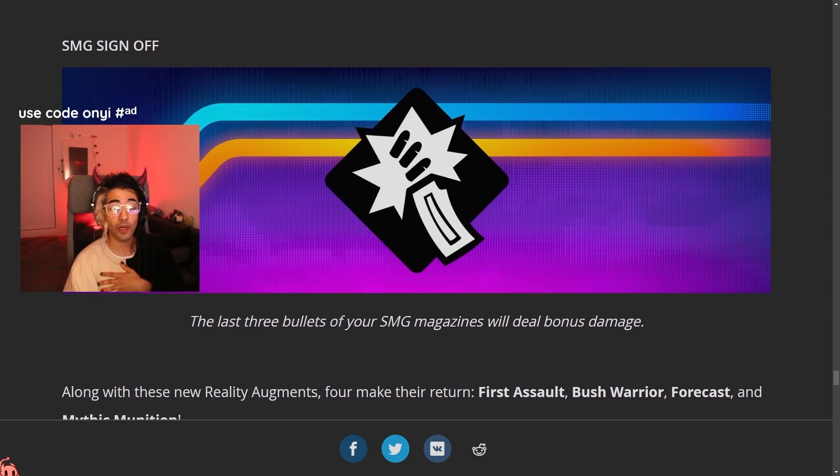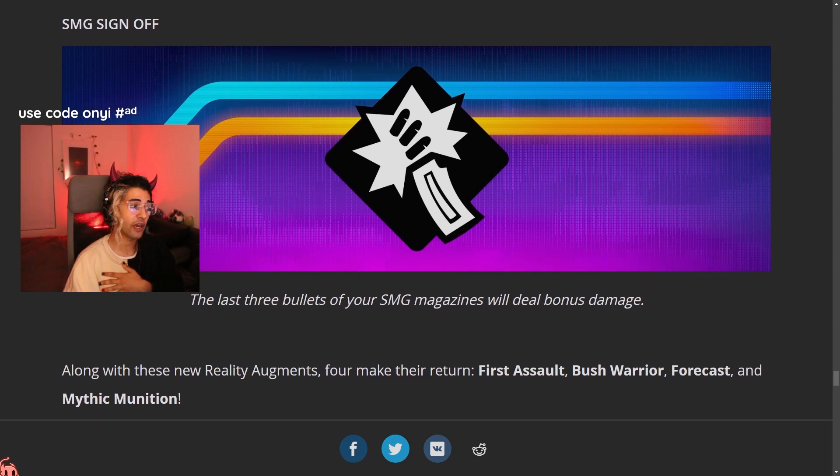The unvaulted augments we have are First Assault, Bush Warrior, Forecast, and Mythic Munition. First Assault means when you reload your assault rifle, the first two bullets have a chance of dealing critical damage.